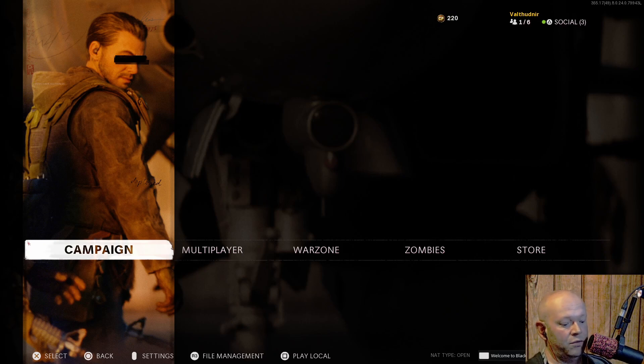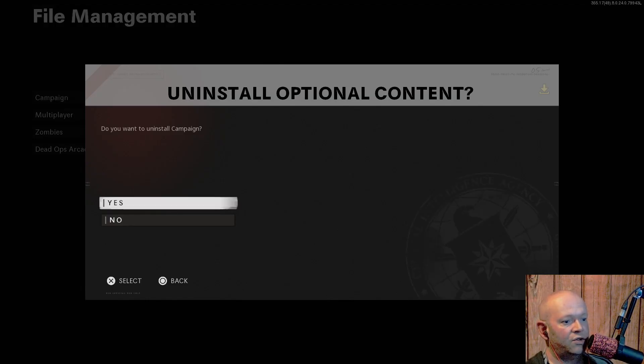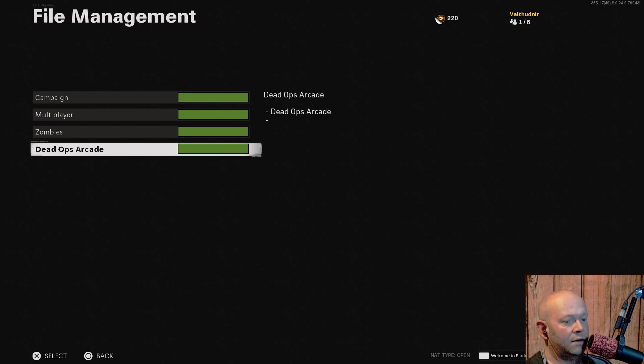Once you're at the main screen, if you push down on the right analog stick, just look at the bottom where it says File Management. Follow your button prompt and you can actually uninstall the optional content — you can uninstall the campaign, you can uninstall the multiplayer, the zombies, or the dead ops arcade.